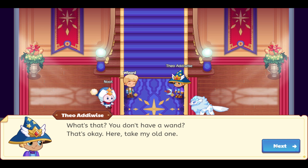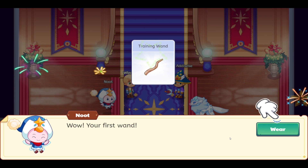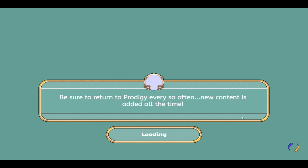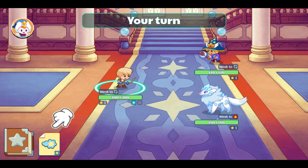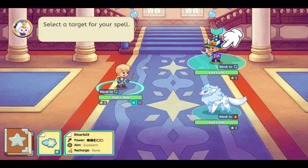What's that? You don't have a wand? That's okay. Here, take my old one. Thank you, Theo. Wow, your first wand! How cool. Choose a spell to cast. Select a target for your spell.